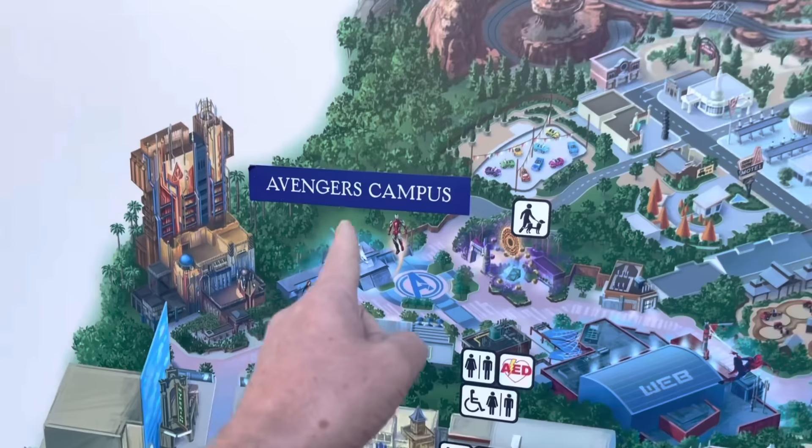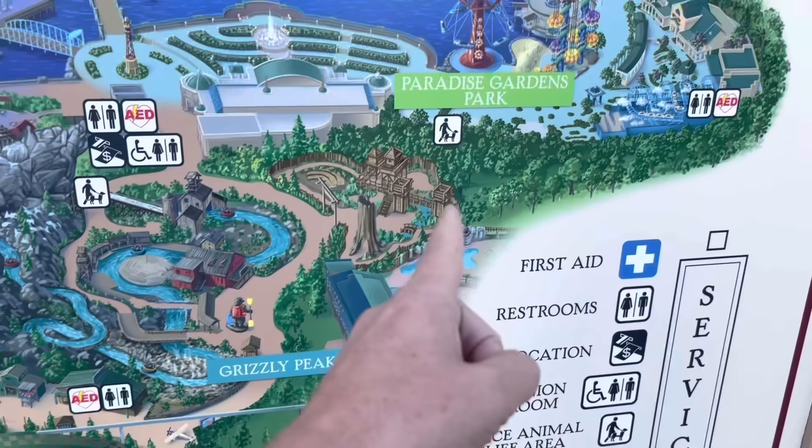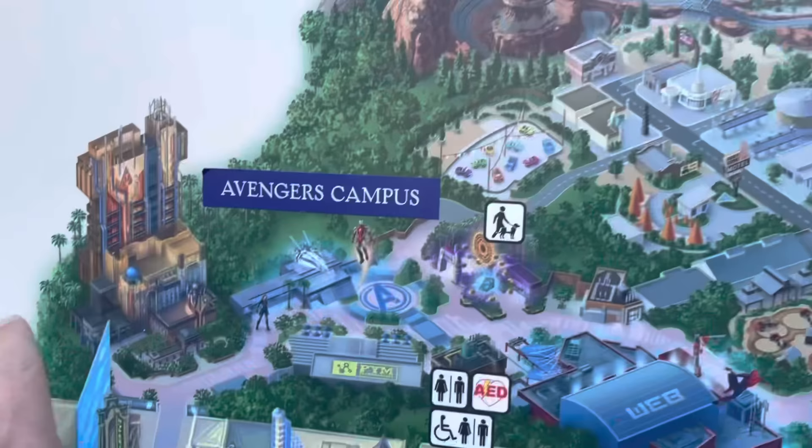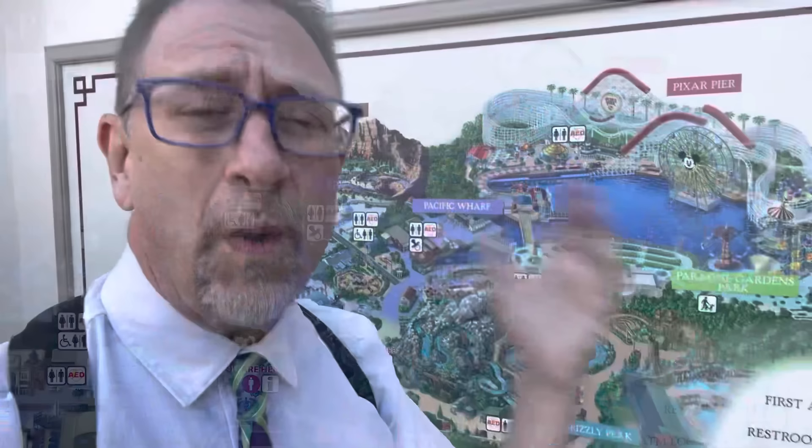Here is a map of Buena Vista Street. The major areas are Hollywood Land, Avengers Campus, Cars Land, Pixar Pier, Pacific Wharf, Grizzly Peak, and Paradise Gardens. The problem is Pixar Pier is all the way on one end, Cars Land is all the way on the other, and Avengers Campus is somewhere in between — it's all very spread out.